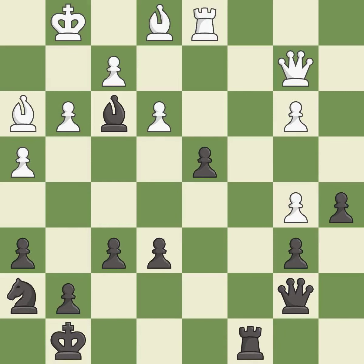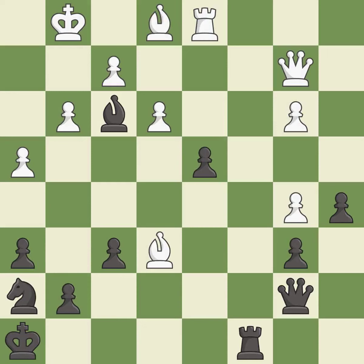This is the strongest option — it is best. That pawn was free for the taking — it is best. This evades the check from the bishop — it is best. That's not a mistake, but it's not the best move either — it is good. This overlooks a better way to move a rook to safety.